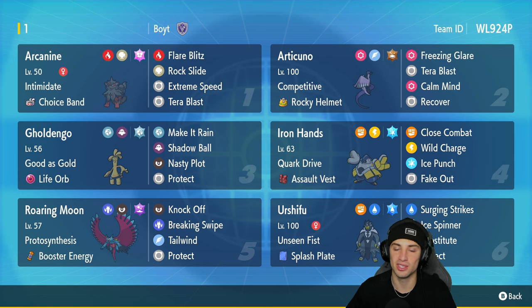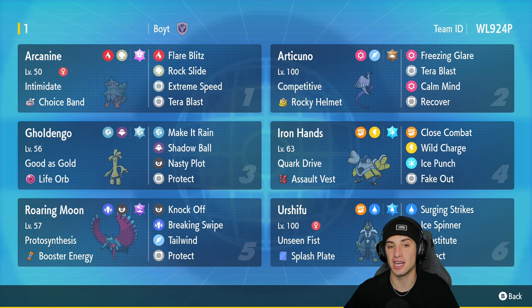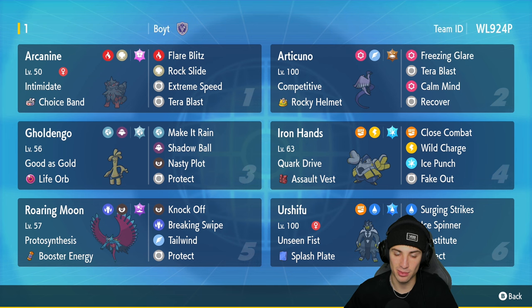Hisuian Arcanine is the first Pokemon we'll talk about in today's team preview. This Pokemon has been phenomenal in Regulation E — it's got Intimidate alongside the Choice Band as its item, rocking Flutter Mane's Rock Slide and Extreme Speed, with Tera Blast with the Fairy Tera type.